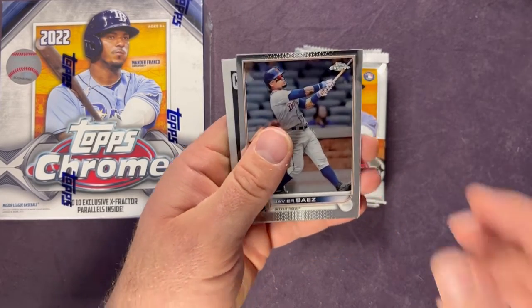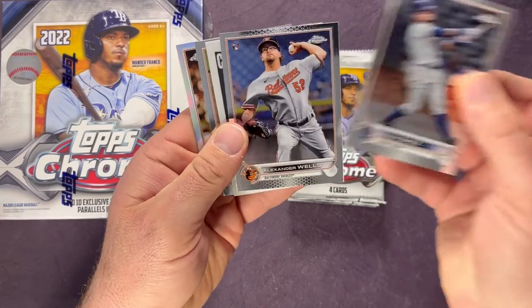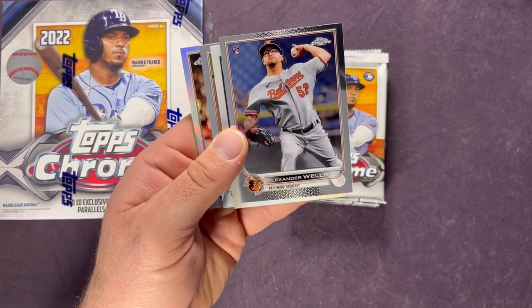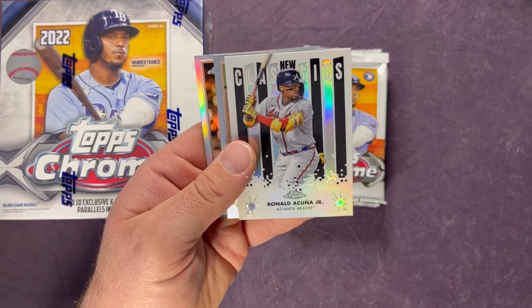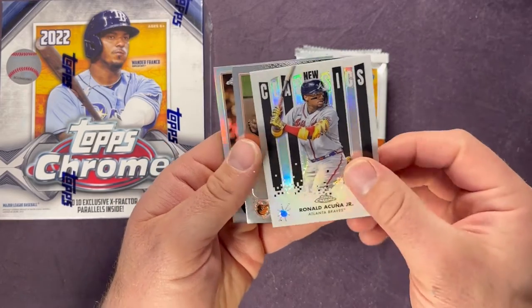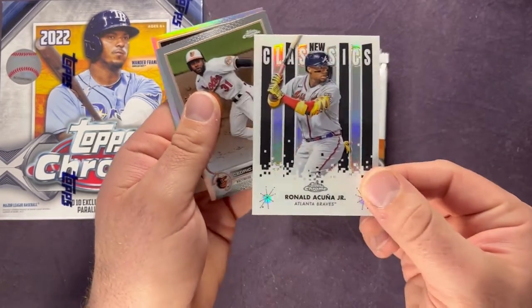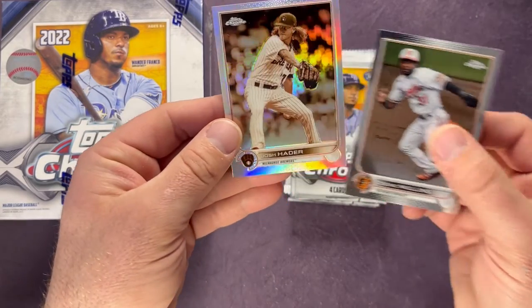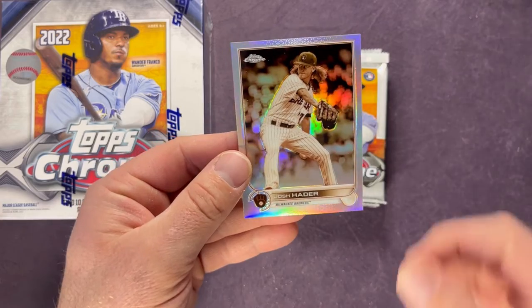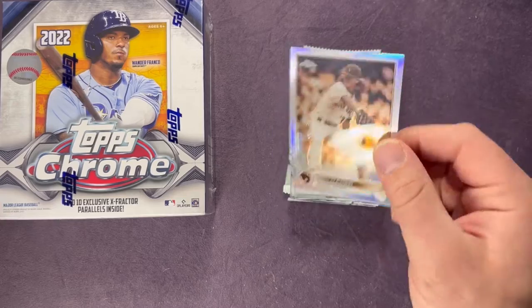Next pack — we have a Javier Baez, this one has an extra card in it, and Alexander Wells rookie. I really love the look of these new classics cards — Ronald Acuña Jr. here for the Braves, those are sweet looking cards. Also Cedric Mullins and a Josh Hader, and that one is one of those sepia parallels.